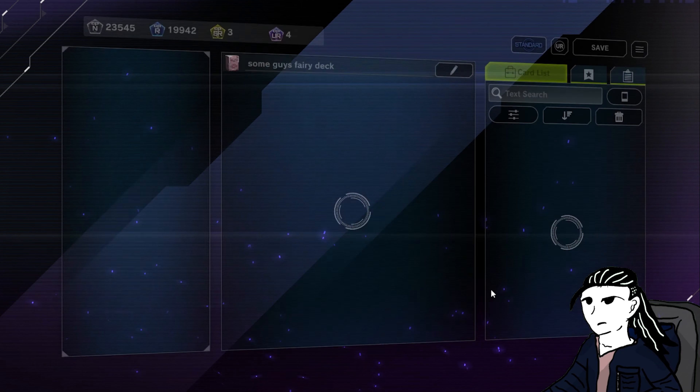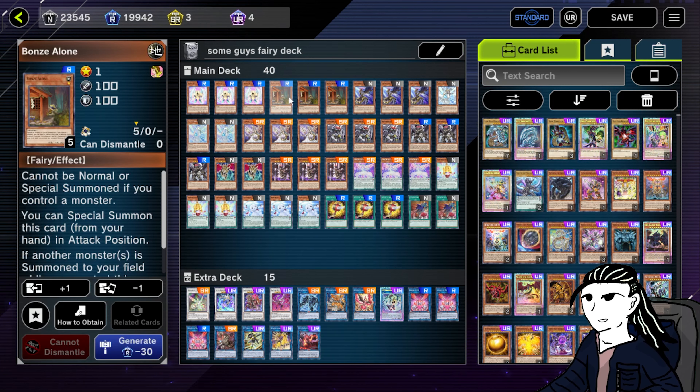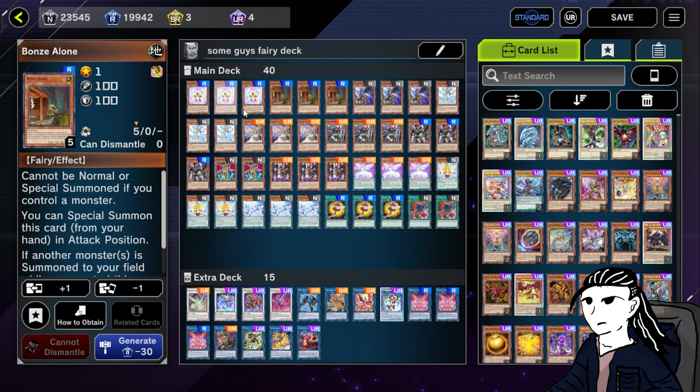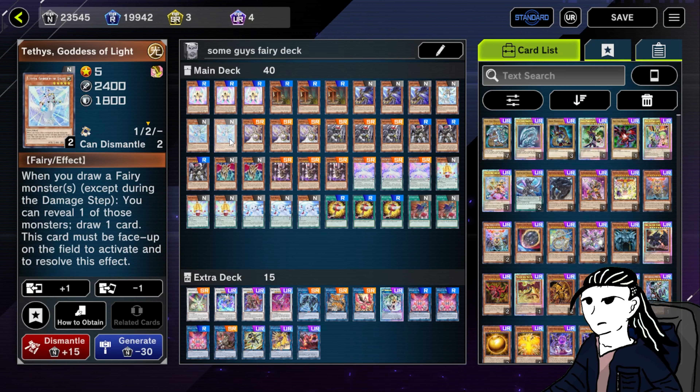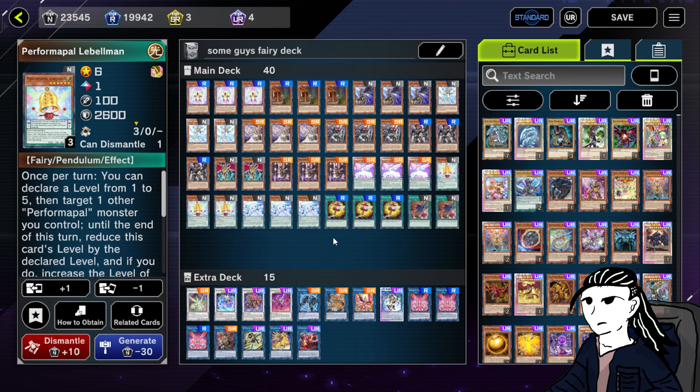Here's the deck profile. I'll do the explaining for this. Basically, what you need to do in your starting hand for this to be optimal: start off with either one of these two because they can special summon themselves. And then afterwards, pray to God that you get Goddess of Light, and then you tribute summon them. And luckily, depending on the draw, you open up a Performa Pal Lady Ranya — however you say it — and one Performa Pal for a draw two.